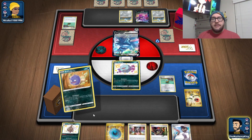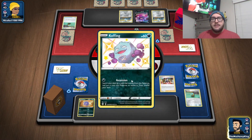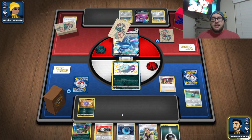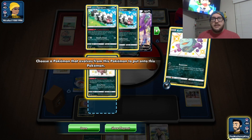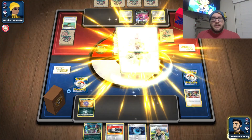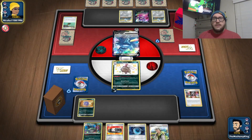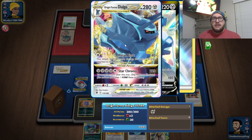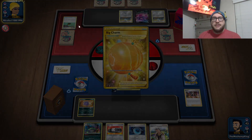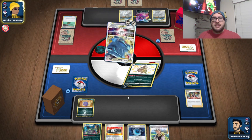Let's get the other Koffing down and Marnie — maybe we can slow them down while we get the Radiant Eternatus in play. No abilities, and Metal Coating is doing 80 damage. Now 120 damage. But we survive.